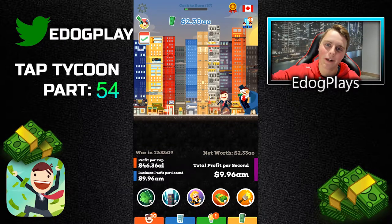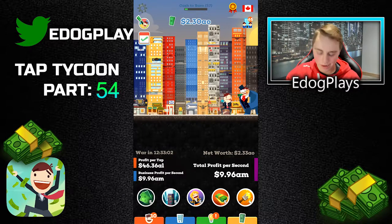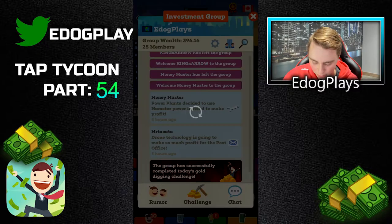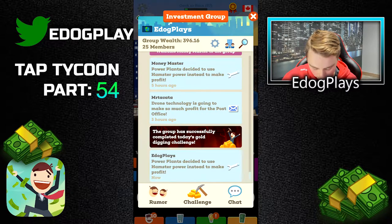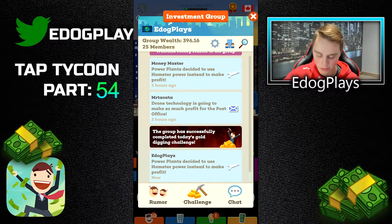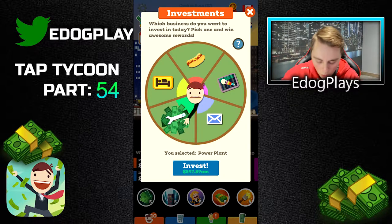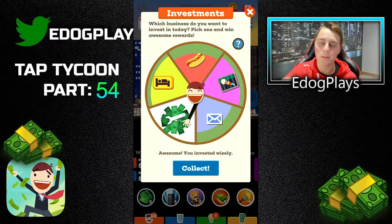Hey guys, Dog Place here bringing you another video. Today we're hopping back on Tap Tycoon for part 54. First of all, we need to go to our investment group and rumor and share. So the power plant — so far it looks like it's gonna be the power plant. We have two saying the armory and one saying the post office, so let's go ahead and choose the power plant because two to one, obviously that's better odds.